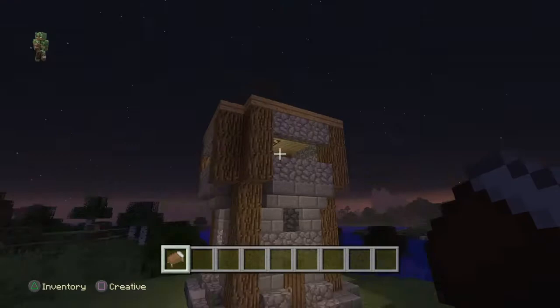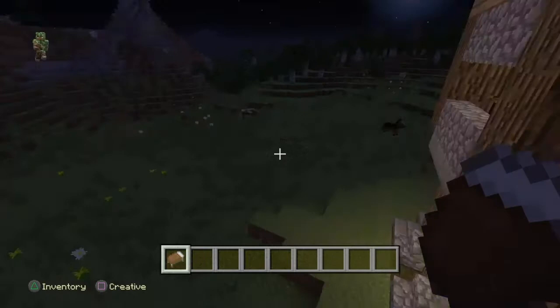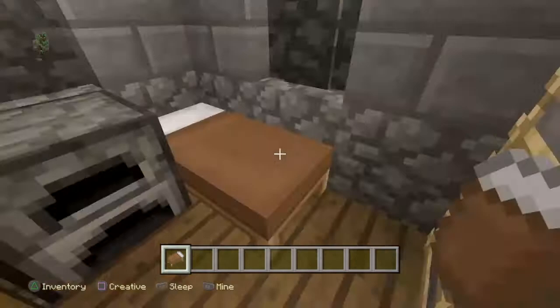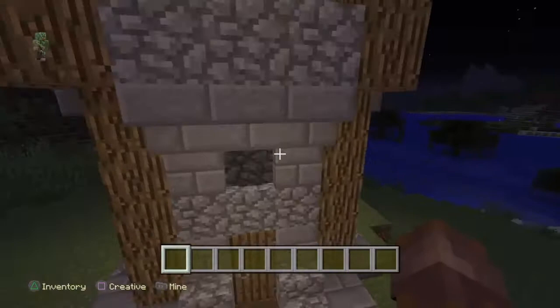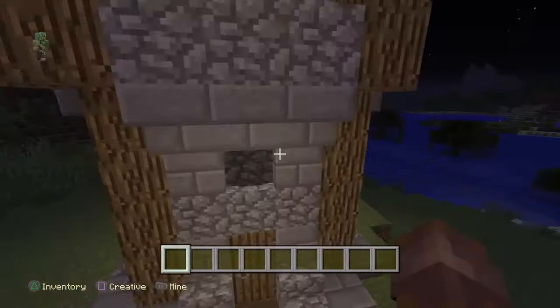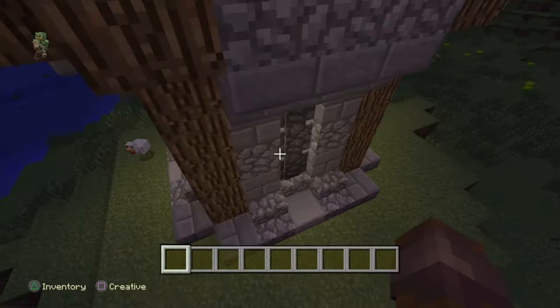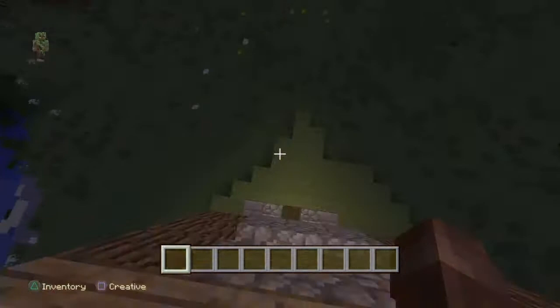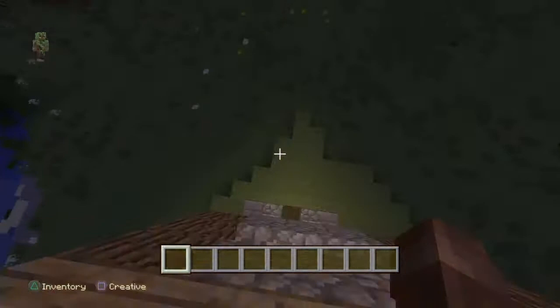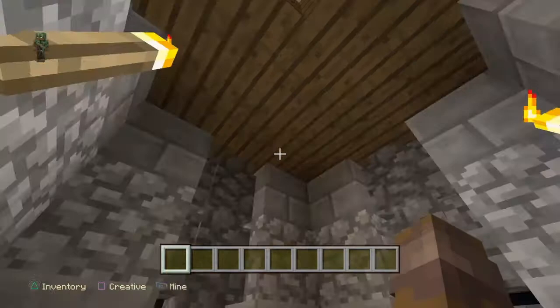Yeah, this now looks nice and tidy. You're able to use it as an archer tower but also as a house if you wanted. You could add a basement, which I'm not going to do today. But as you can see, it's got plenty of storage upstairs, it's got places to put your bows and arrows. Let's have a final look at it — the outside is strong, able to survive a creeper blow, with places to shoot the creepers before they get to your house. And a smart way to light it up instead of just torches.